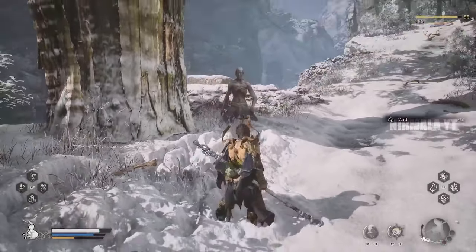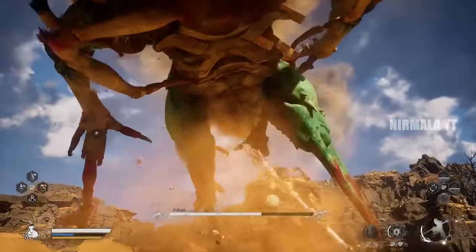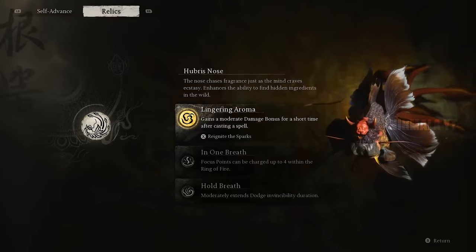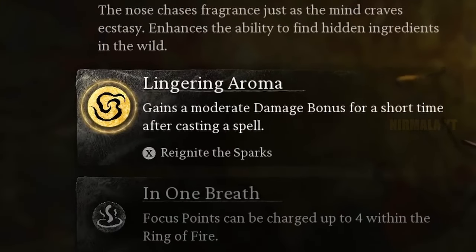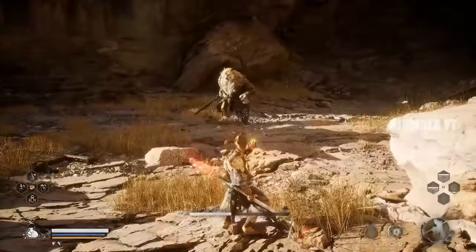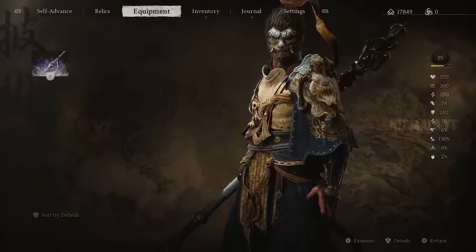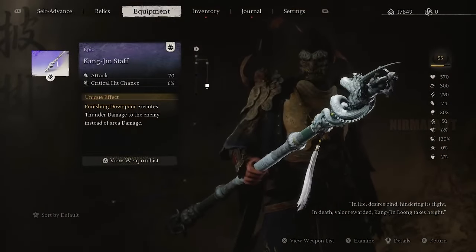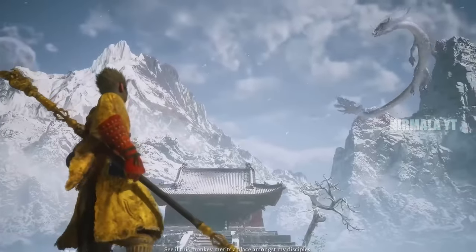Alternatively, with the second relic you can gain a little more damage for a period of time on a perfect dodge. If you're far enough along and have the third relic, activate the first ability, which gives you some damage reduction when using spells such as Immobilize or Shadow Formation. Finally, we're going to make this build absolutely broken — get the Kangjin Staff, which can be crafted after defeating the lightning dragon in chapter three.